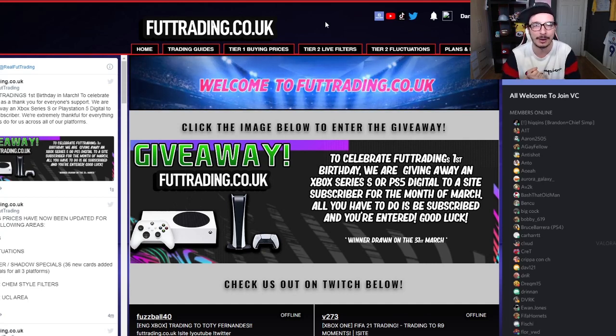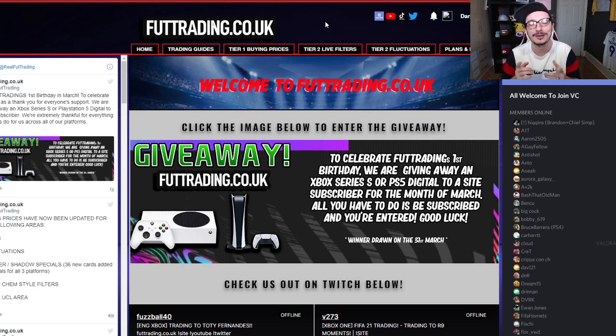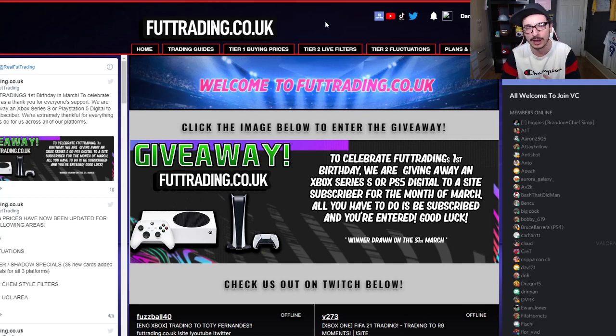As a reminder, Tier 1 costs £10 a month and gives you access to buying and selling prices for special cards, icons, silvers and Thursday Flips. Tier 2 includes live filters, UCL cards, gold chem styles and fluctuations, with more to be added in the coming days and weeks. There are multiple updates every day on the site allowing you to trade 24 hours a day no matter what time zone you are.